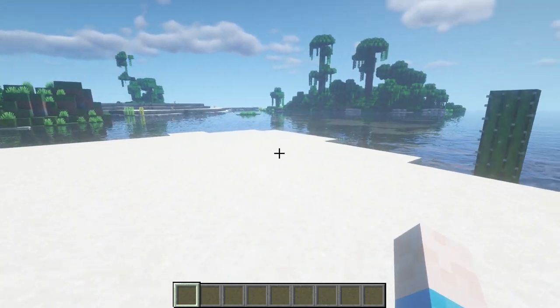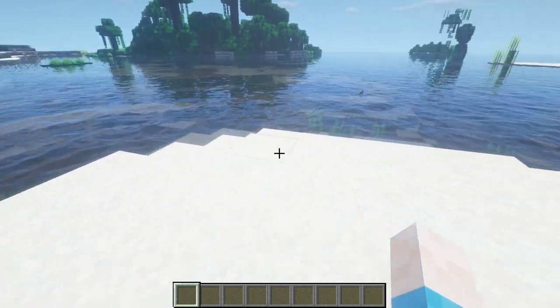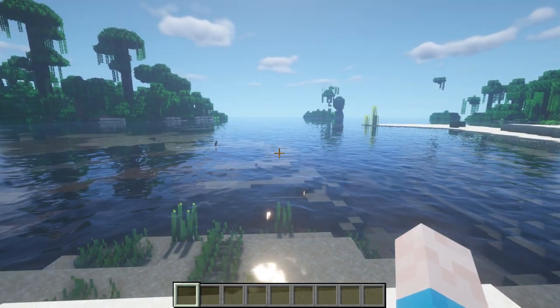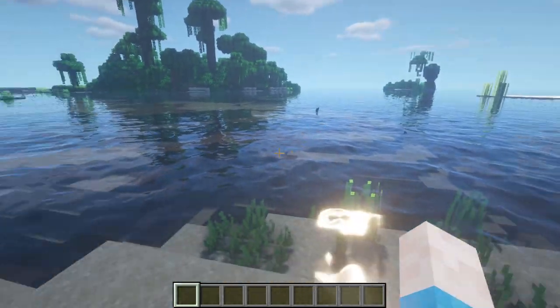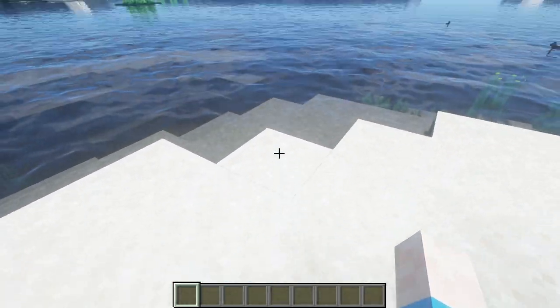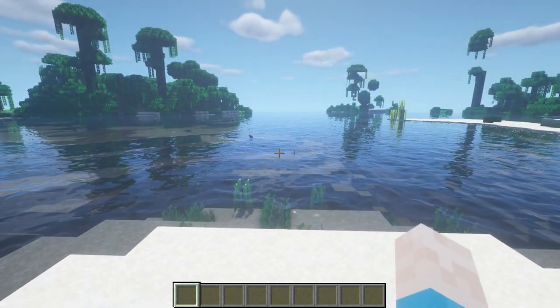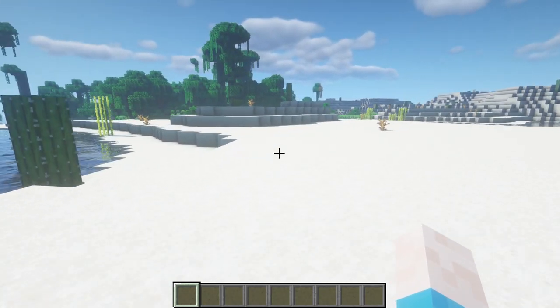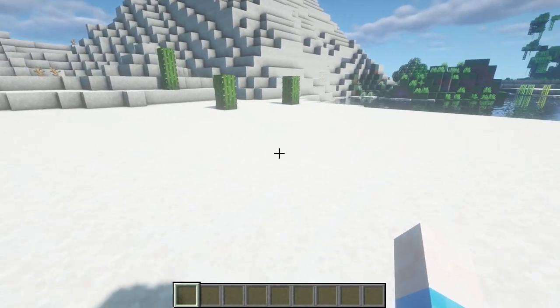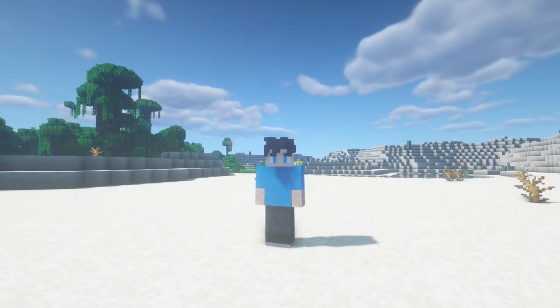I spawned near this little river area here, and it's going to be a little beach house on the side of the beach. Obviously, it's questionable if you can class this as a beach house — we are on a beach, but is this technically a beach because it's kind of a river? I don't really know. I ain't no professional, but I am looking forward to building this.